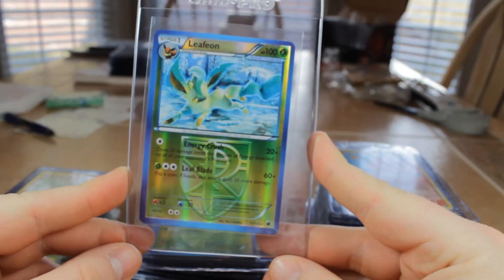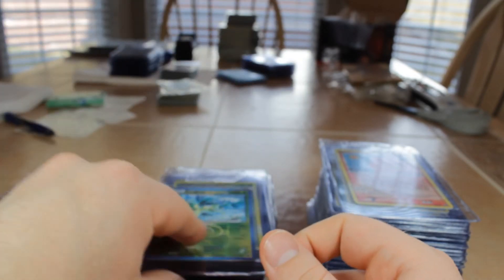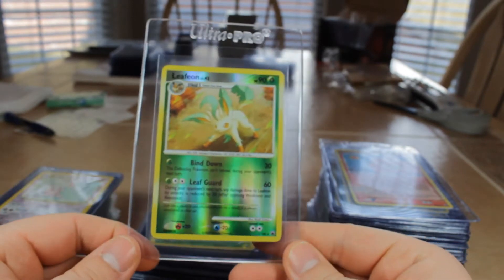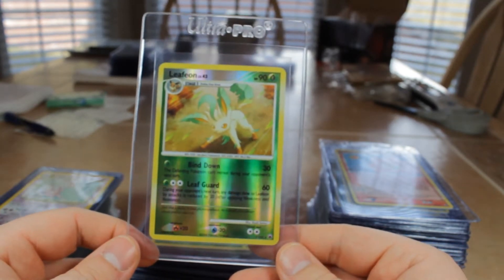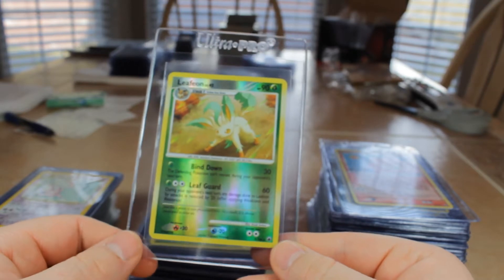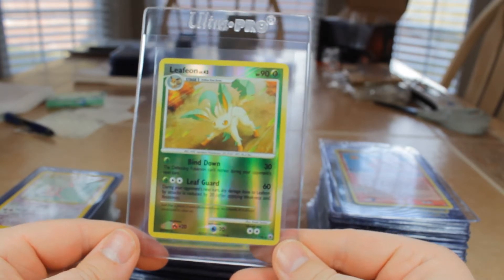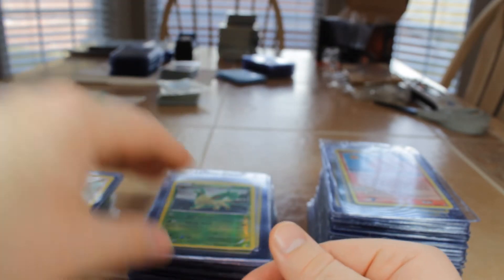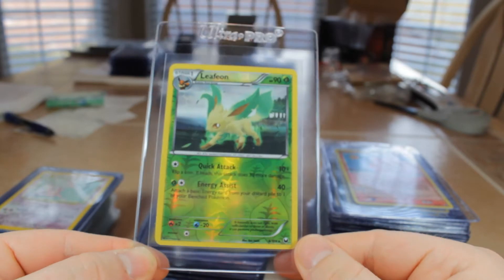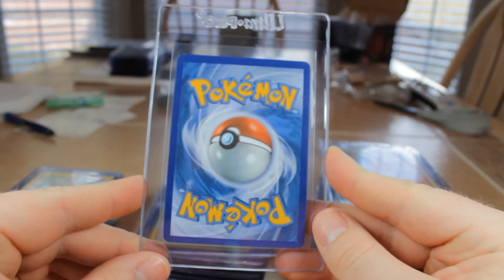Next we have Leafeon Reverse Rare, also from Plasma. There is a Staff one of those I want to try to get — I've got two of them. Next we have another Leafeon Reverse from 2008. I can't remember what set off-hand, but I see DPB, so maybe it's Diamond Pearl Base — Diamond and Pearl probably. That's number 7 from the set. Similar to the Vaporeon earlier, we have the Leafeon with the Reverse Leaf Energy on it — this is number 6 from the set, 2012, from the Plasma block.